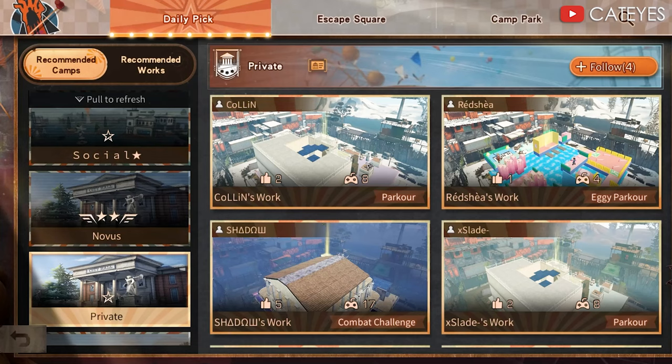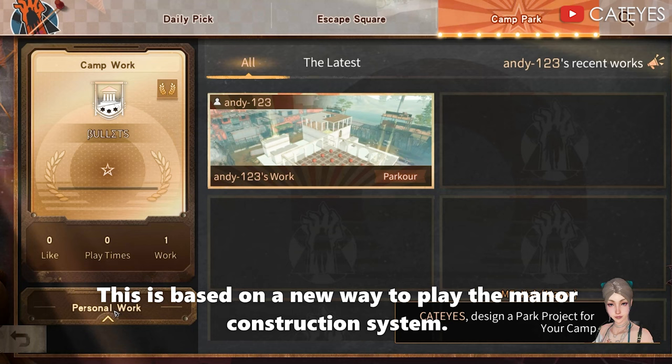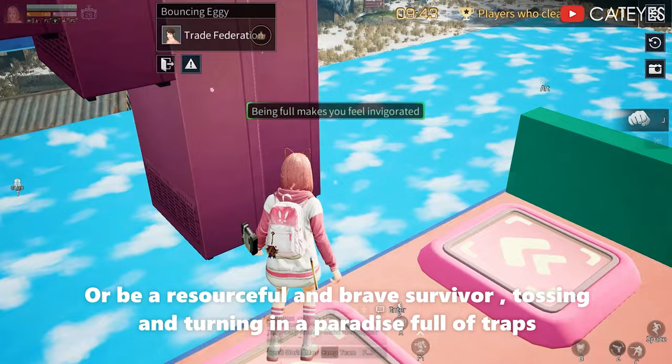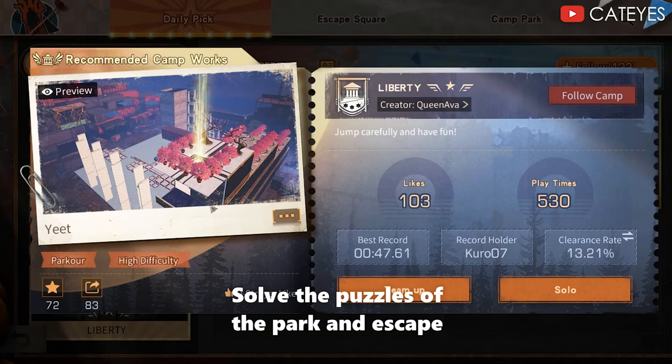Escape park is open to all players and applies for cross-server. This is based on a new way to play the manor construction system. You can be the designer of the park and build one yourself — escape park is quadruple the size of a single manor — or be a resourceful and brave survivor, tossing and turning in a paradise full of traps, solving the puzzles of the park and escaping.